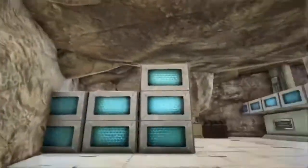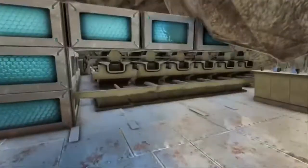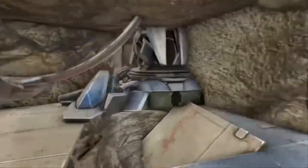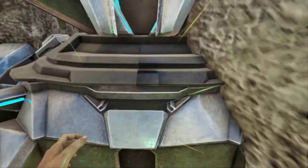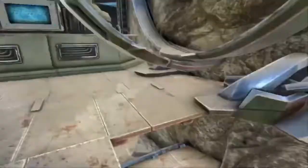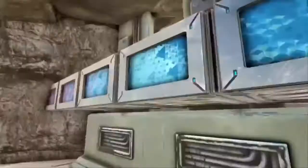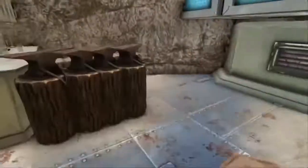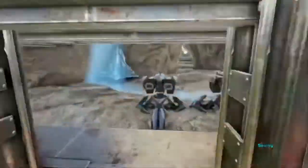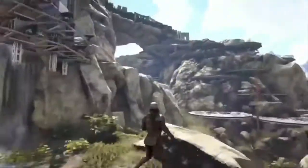As we come upstairs to the main crafting station, you can see we have deddies, a replicator, a transmitter, fabricators, a smithy. You can access everything — turn it on, turn it off, upload survivor. All the deddies are right there to put all your metal, wood, charcoal, whatever in. This is actually a very good spot for being solo or not having a big tribe on a low-boosted server.